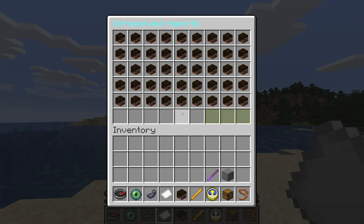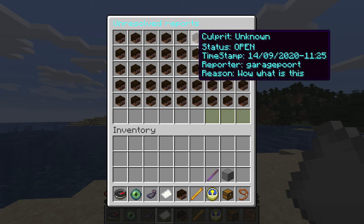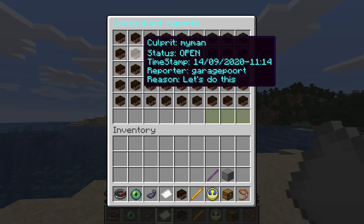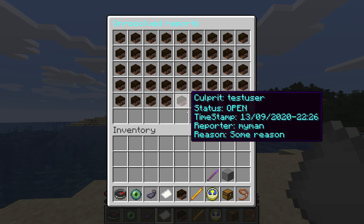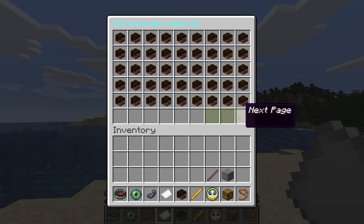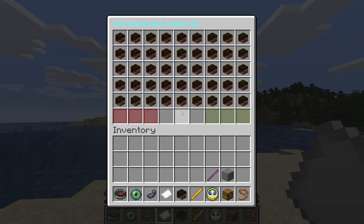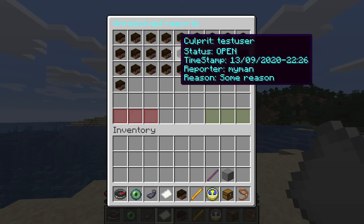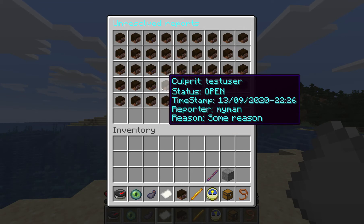You will notice that there are a lot of reports currently unresolved. That's because I want to show you the pagination system that we've implemented. There are more than 100 — I think 120 reports or whatever — that are open. It fills up the page and the bottom line is empty because it contains a next page button, which takes me to the next page of reports. And then I can go to the previous page. This pagination system will also help with performance.